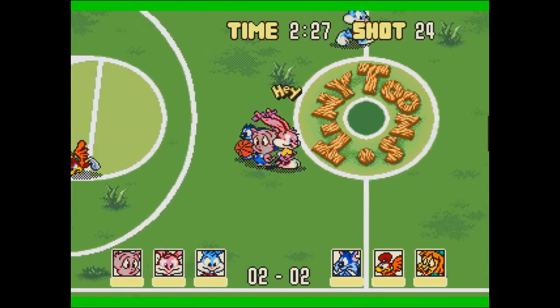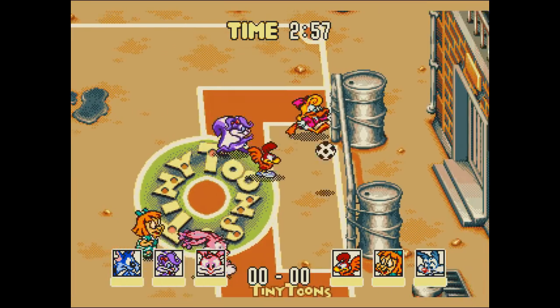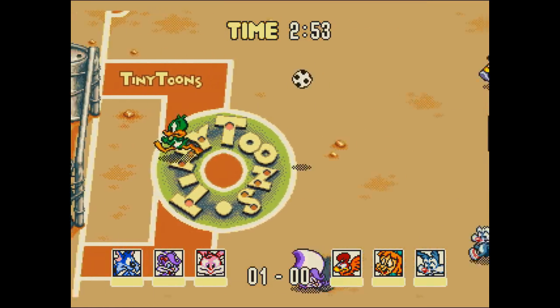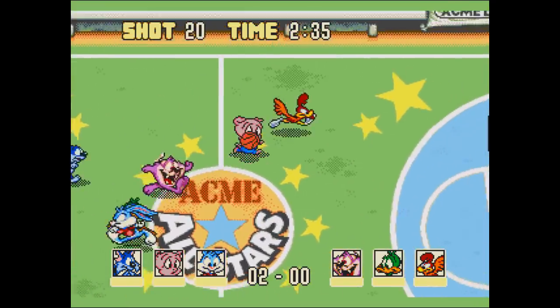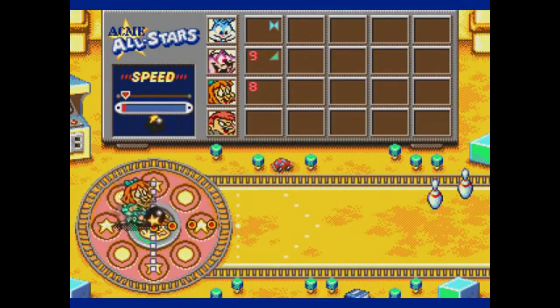The basketball and soccer stand out in particular as fun. They're both three-on-three and both have the same kind of vibe as the Super Nintendo's Looney Tunes B-Ball — just a crazy, fast-paced, no-holds-barred style that's really fun, especially with a second player. There's no fouls or offsides or anything, so you can just go nuts. Those two are definitely the highlight here.